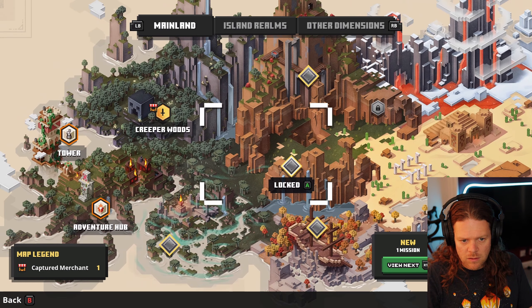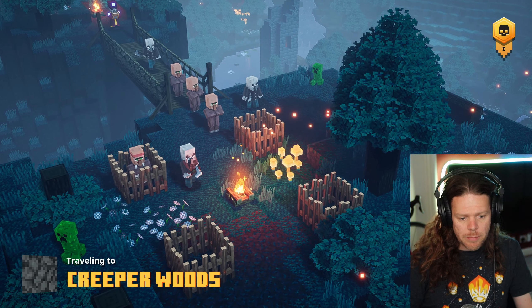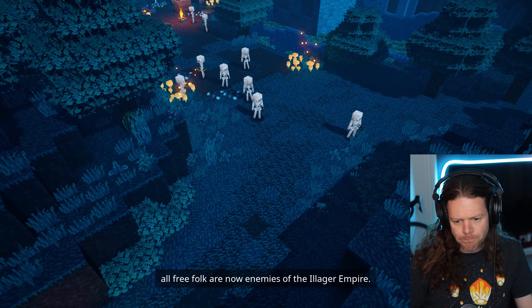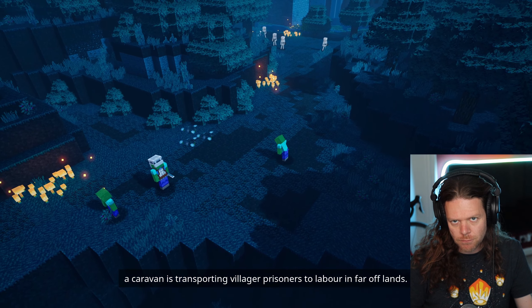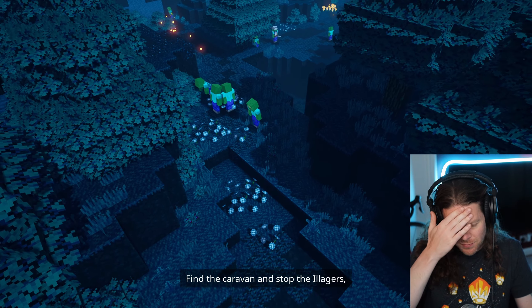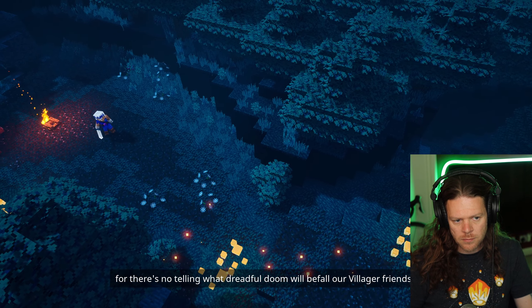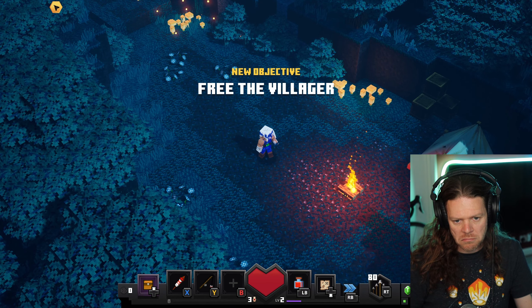Locked, locked, locked — Creeper Woods! Ah, Creeper Woods, let's see what this is all about. By the Arch-Illager's decree, all free folk are now enemies of the Illager Empire. Somewhere in these woods a caravan is transporting villager prisoners to labour in far-off lands. Find the caravan and stop the Illagers, or there's no telling what dreadful doom will befall our villager friends. Epic!